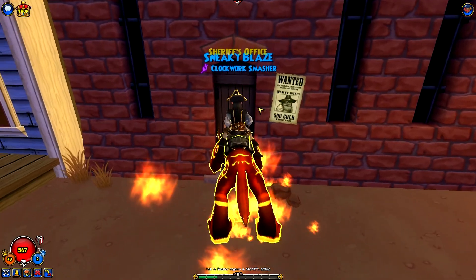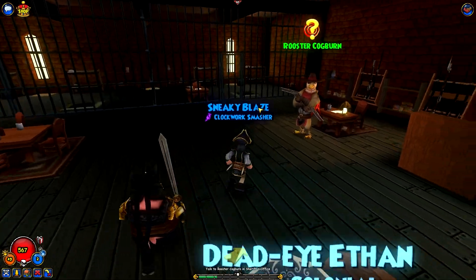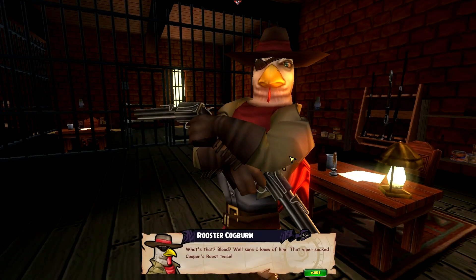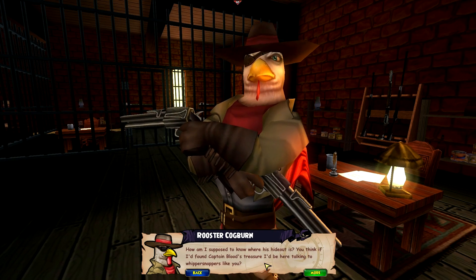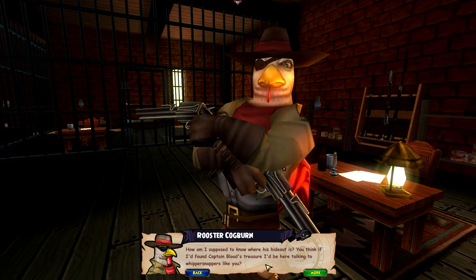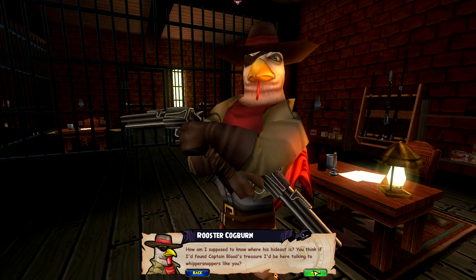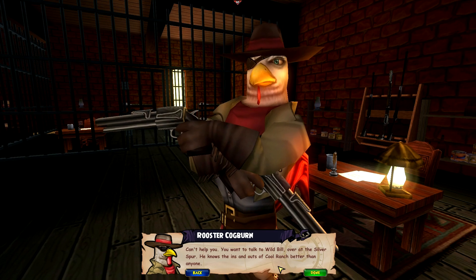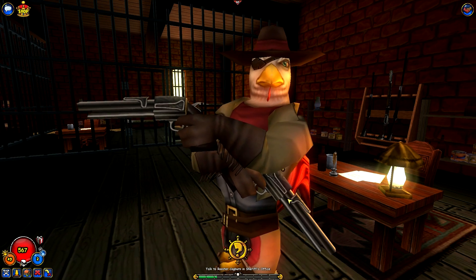You ready? Heading into the Sheriff's. Kind of an interesting building. There he is. Blood? Well, sure I know of him. That viper sat Cooper's Roost twice. How am I supposed to know where his hideout is? You think if I'd found Captain Blood's treasure, I'd be here? Talking to whippersnappers like you? Can't help you. You want to talk to Wild Bill over at the Silver Spur. He knows the ins and outs of Cool Ranch better than anyone.